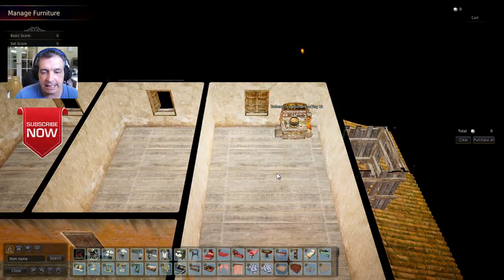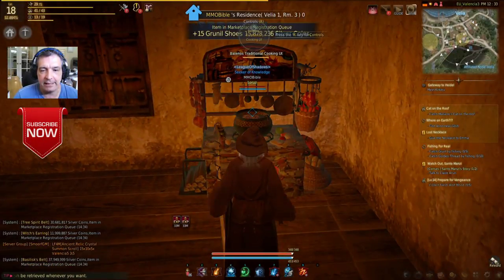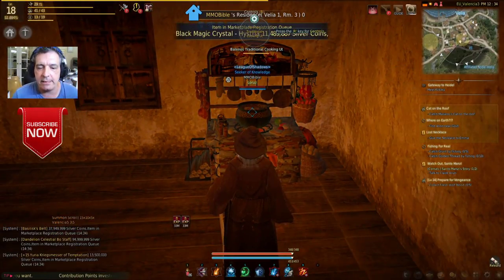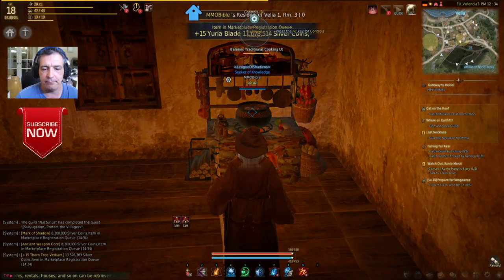There you go — how cool is that! Let's get out of this mode. Look at that — there it is! Now we can start cooking whatever you want: hot dogs, burgers, chicken, whatever. That's the way you place items — and not only cooking utensils, you can actually do it with anything.